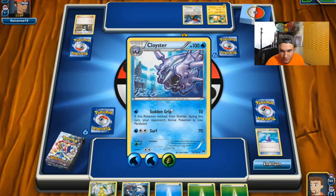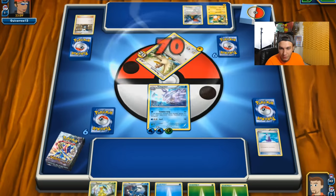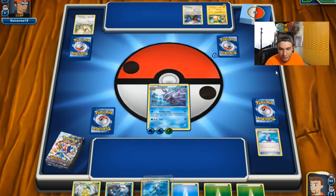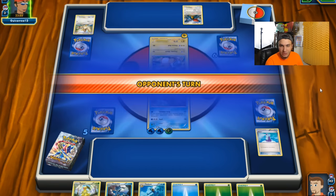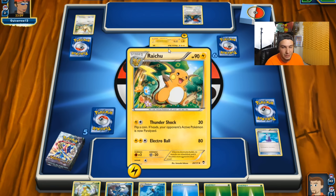Let's go for a Grass energy. We can do 70 damage with Surf — that's going to do some pretty good damage. We're pretty much set up. Raichu is going to be super effective against us. We got a Golduck — not a bad Pokemon, but pretty hard to get set up since it needs three energies. He has a Raichu already. Luckily Electric is not super effective against Water in this game — thank god.